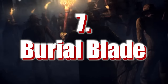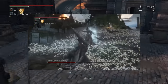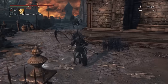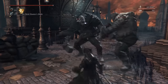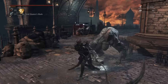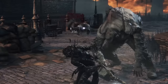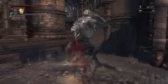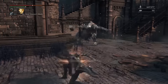Number 7: Burial Blade. Here we have Gehrman's weapon. Unless you either die or use a Bold Hunter's Mark during the secret Moon Presence fight, you can't get this weapon until New Game Plus — but it is worth the wait. The normal mode is a curved sword, but press L1 and you switch into a massive two-handed scythe. This thing looks awesome, and the transform attacks have a nice wide sweeping range. The charged L2 has huge knockback — just look at this guy fly. Great for crowd control, great range, looks badass, and it belongs to one of the coolest bosses in the game.